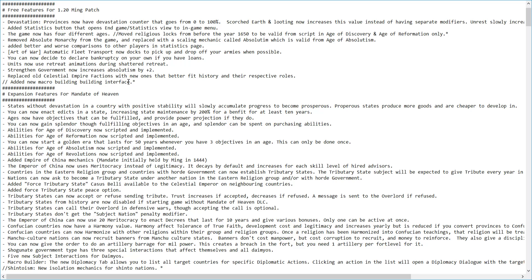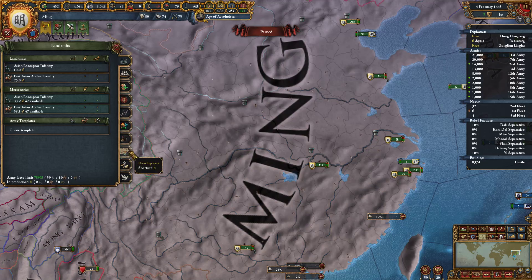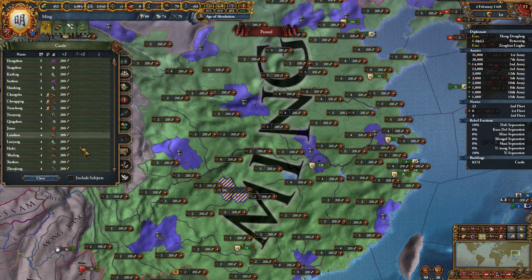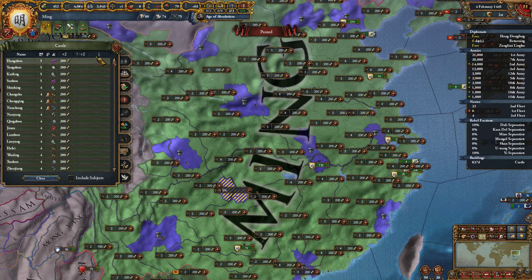A new macro building builder has been added — this was counted as an interface improvement but is worth highlighting. In the building interface, if we want to build a castle for example, you now have a macro builder that shows you everywhere you can build a castle and how much it will cost. For buildings like temples it will also tell you how much the temple will make in that province and give you an improvement value showing how good that building is within that province.